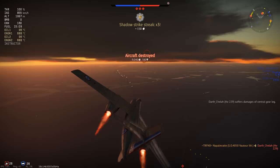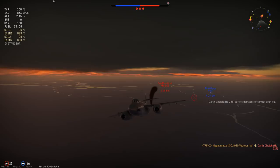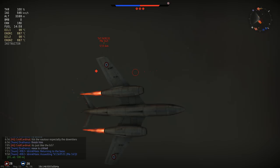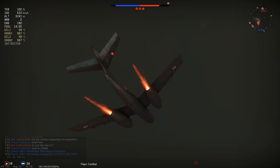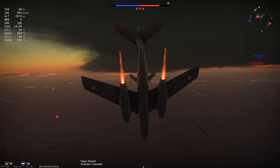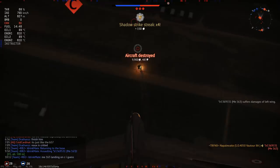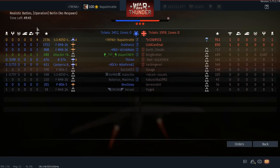So how do you counter this plane? Actually, you can't. If there is a good player in this plane, he's practically untouchable. The only thing that forces him back to the airfield is lack of ammunition or fuel — but you have more than enough. You can also just ground-pound the hell out of enemy ground units, but this plane is better at that too.